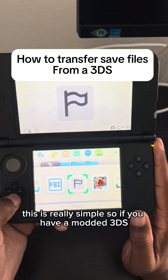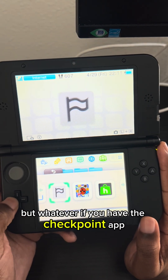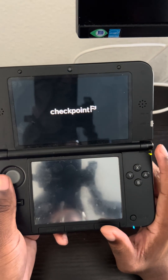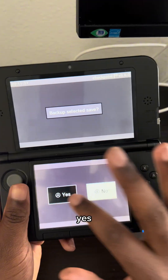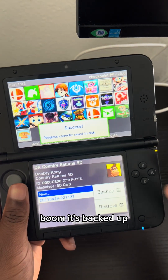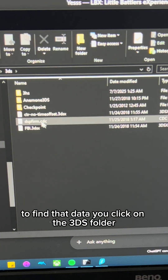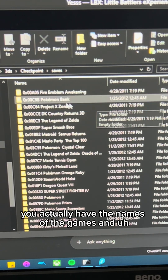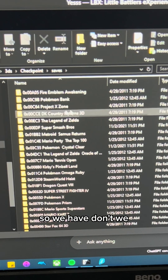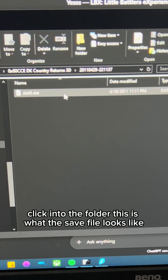With Checkpoint on your 3DS, this is really simple. If you have a modded 3DS, get the Checkpoint app using the homebrew launcher. Tap on it, choose a game — let's choose Donkey Kong Returns — press A, click backup, name it whatever. It's backed up. This will be on your SD card. To find that data, go to the 3DS folder on the SD card, go to Checkpoint, then saves. You'll see the game names and save folders — we just backed up Donkey Kong Country Returns 3D, which shows as 00CCE. Click into it and into the folder to see what the save file looks like.